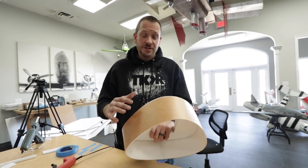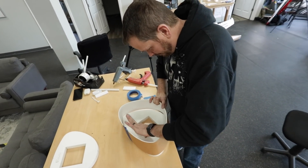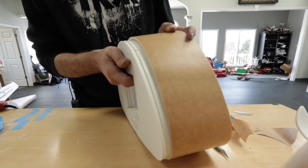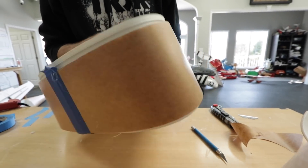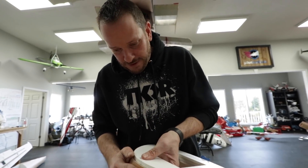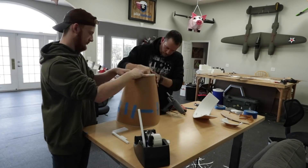John has done a really good job, whether it's a monster build or a mini, of really standardizing the steps for his master series designs. Basically you create your formers, you create the internal structure, and then you create these rings. These rings simply push over the formers and give you the shape. This is a really amazing technique because it gives you a perfect fit as you build the airplane — you simply build rings, stack them up, and they nest together beautifully.